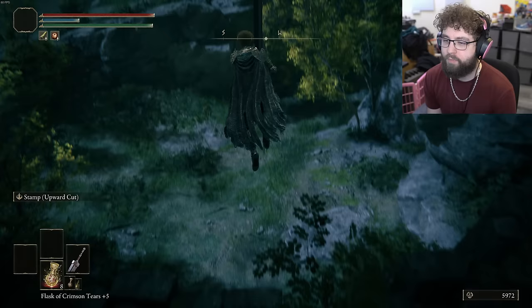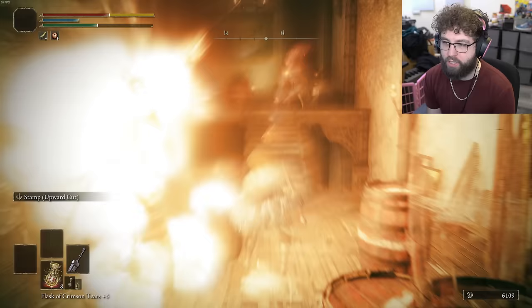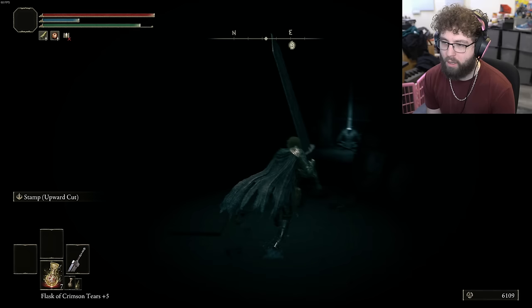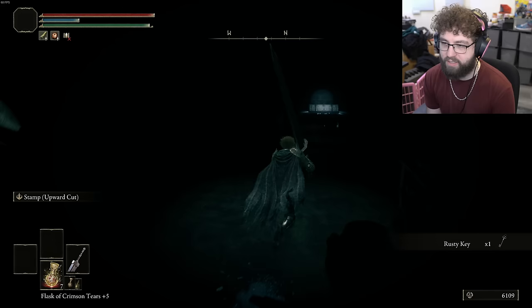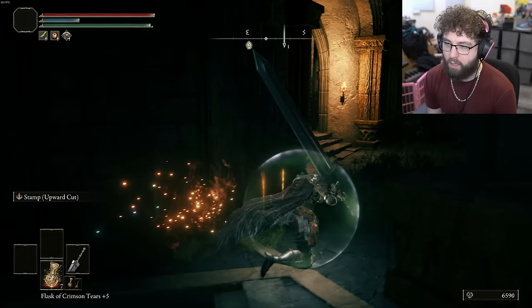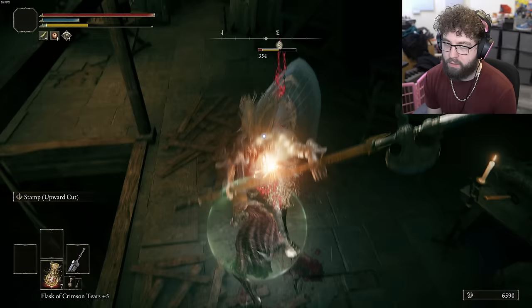What happens after you kill that guy — he was supposed to lock you in that room to make you fight that mob. If he's already dead does it just not lock you in? Okay yeah, it's just open. The Rusty Key is there. There's also a Curved Sword Talisman — that's for guard counters, which I never use. There's a pretty strong knight in here unless I'm too strong for him.